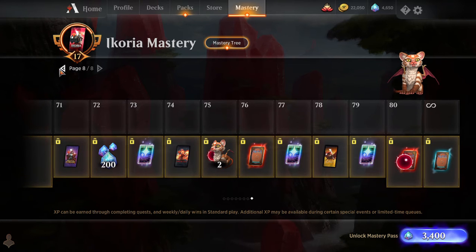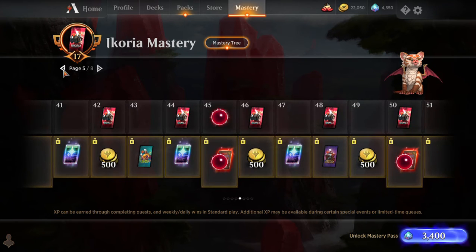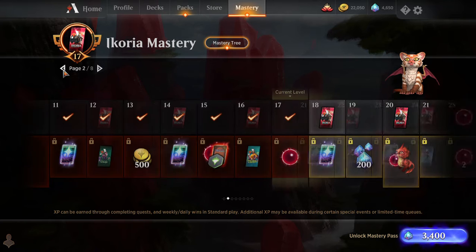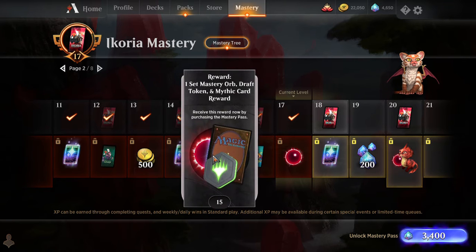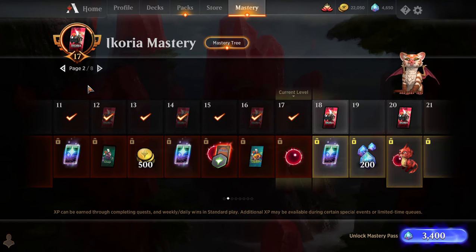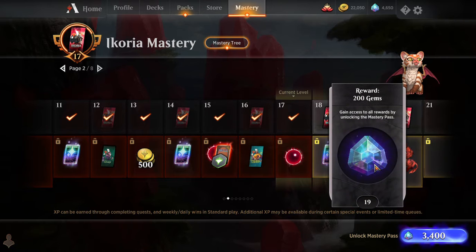I counted all of these up, and in total throughout the tiers of this, you're going to end up actually getting four pets, two sleeve cards, 500 coins eight times so 4,000 coins, seven mythic cards, and then you're going to end up getting 20 packs throughout the course of this.